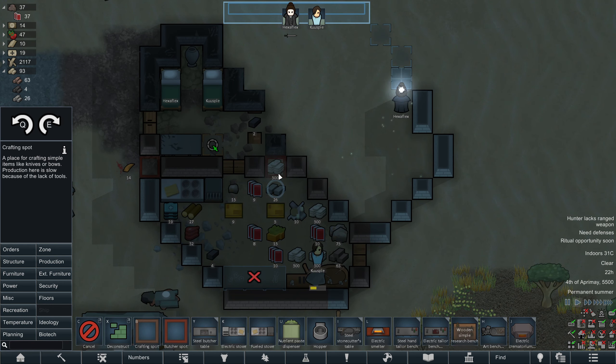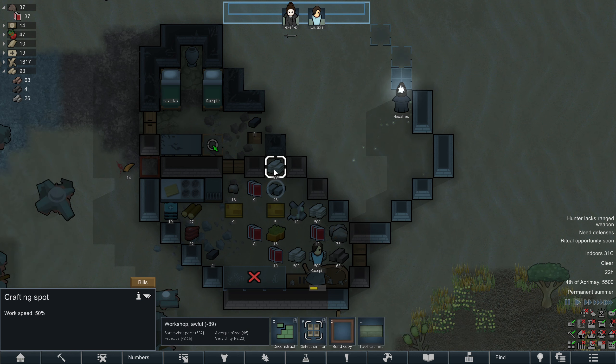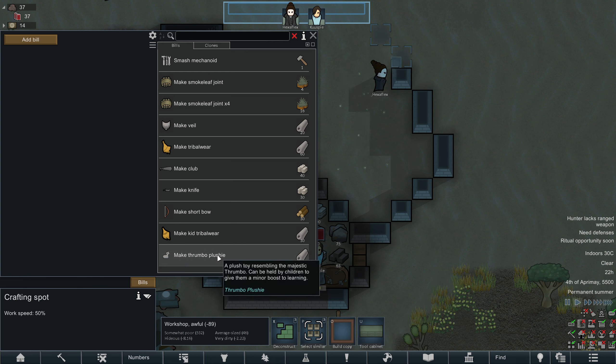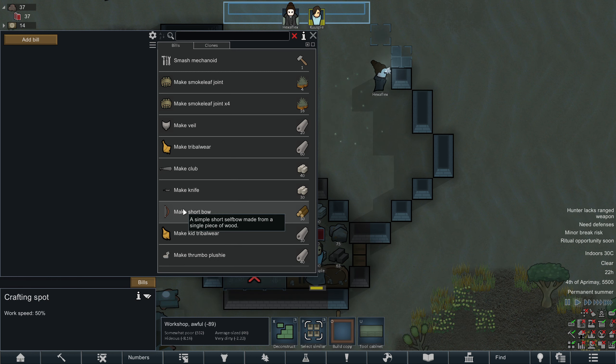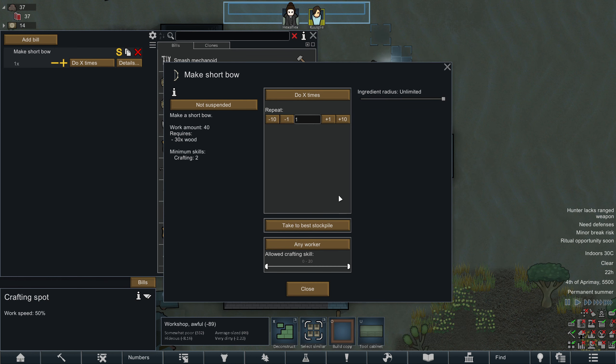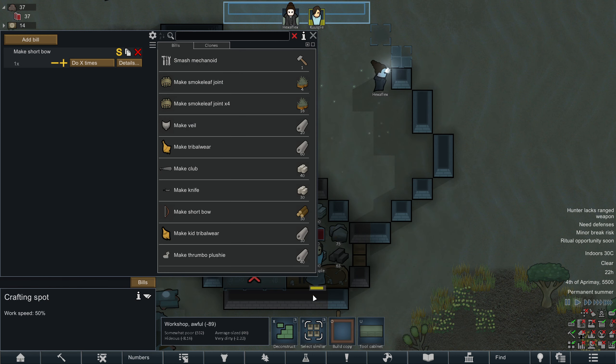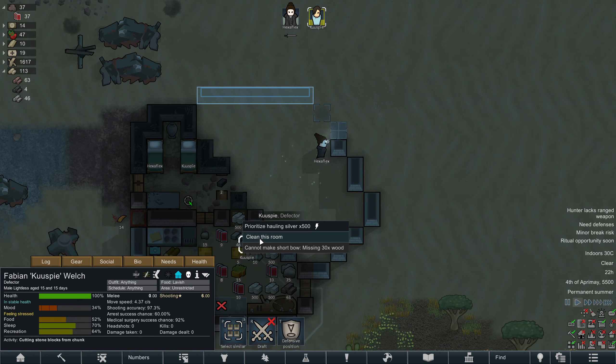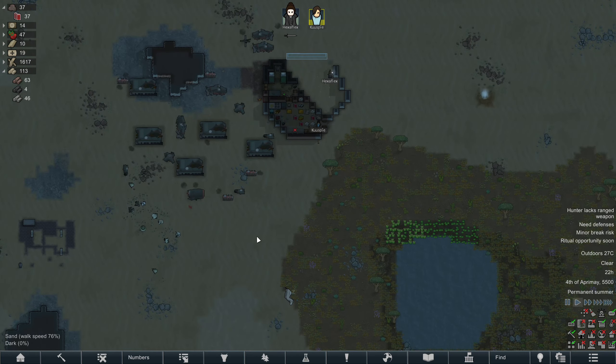Why not? We'll slap that crafting spot down in here. I can also make Thrombo plushies — one of the mods that was recommended. Short bow — how much skill does this require? Two! Yeah, we can make one of those. I'll have Koos make one, just do it once and see if it's any good. We're missing 30 wood — we're out of wood again already. Doesn't bode well.